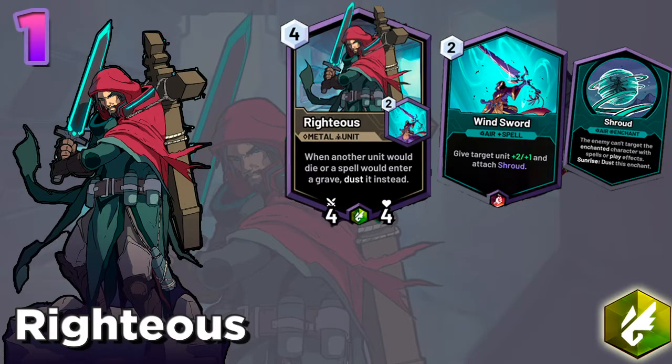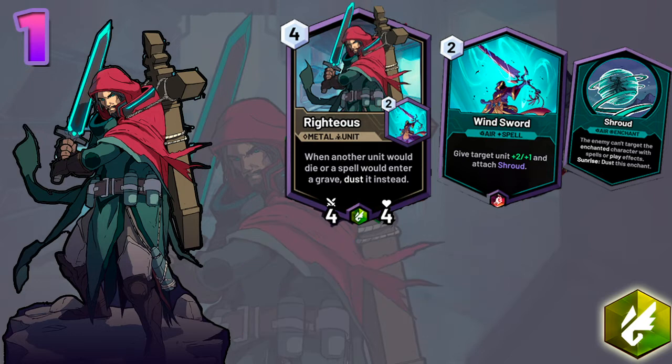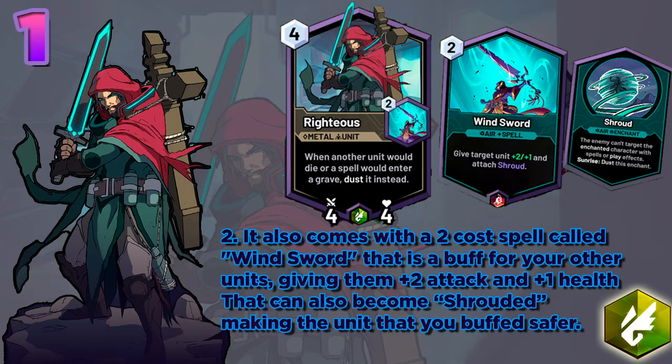First we have the Righteous representing Agility. This fella just has a pretty good stat line, being a 4 mana 4-4. It also comes with a 2 cost spell called Wind Sword that is a buff for your other units, giving them plus 2 attack and plus 1 health that can also grant Shroud, making the unit that you buffed safer.